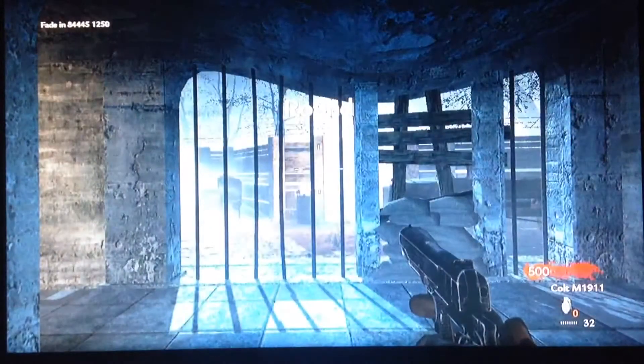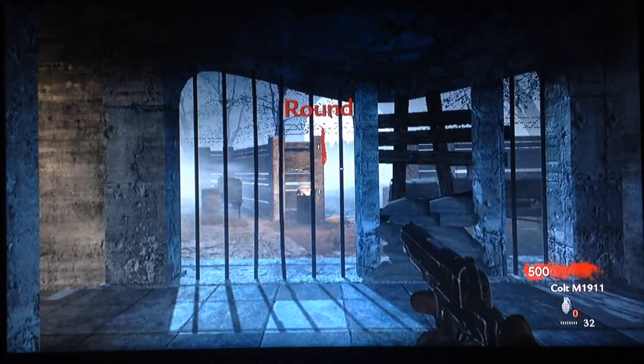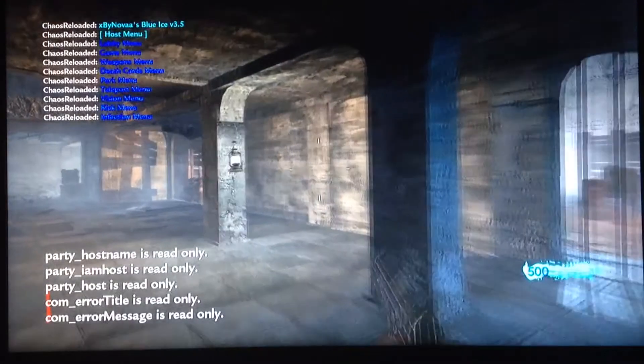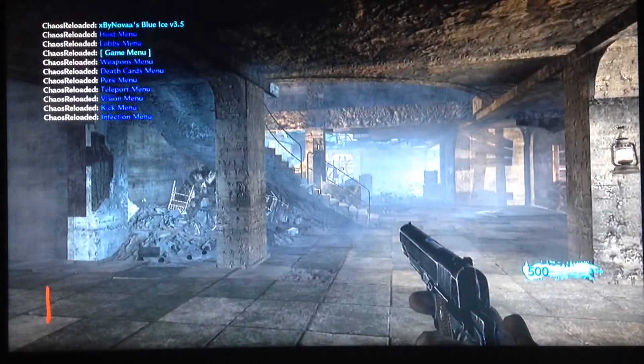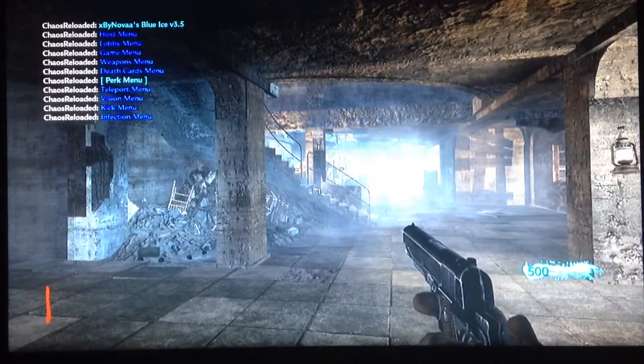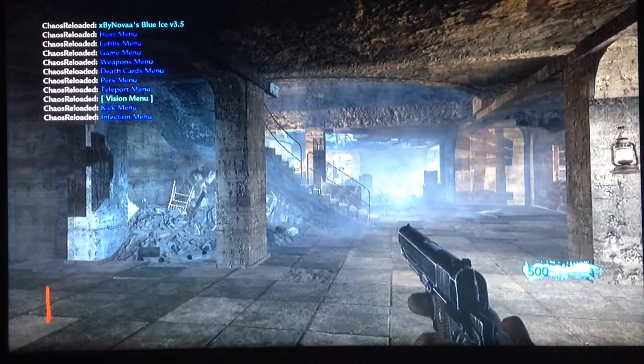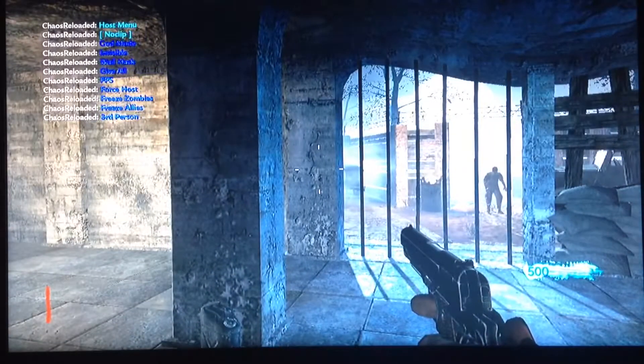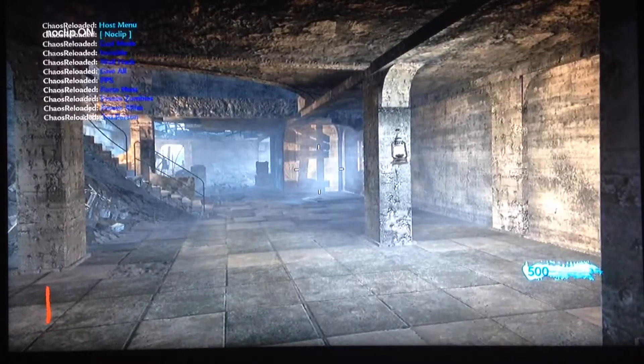First off, this is the Blue Ice v3.5 — let me focus the camera. I hope you guys can see that. That's Blue Ice v3.5, so let's get into it. Here it is right here: we've got Host Menu, Lobby Menu, Game Menu, Weapon Menu, Death Card Menu, Perk Menu, Teleport Menu, Vision Menu, Kick Menu, and Infection Menu. I'm going to do noclip, which is the fly.